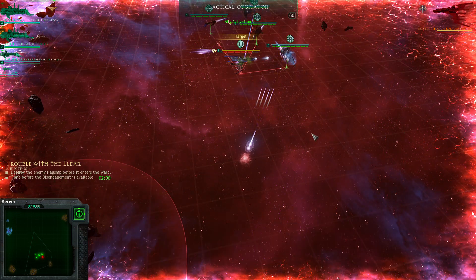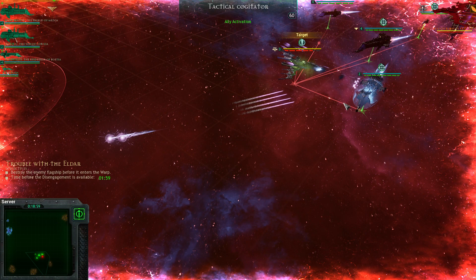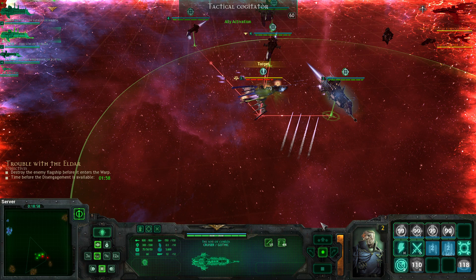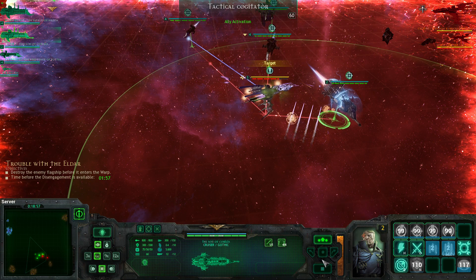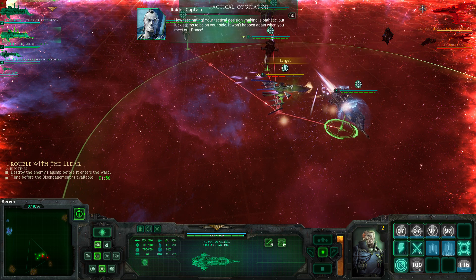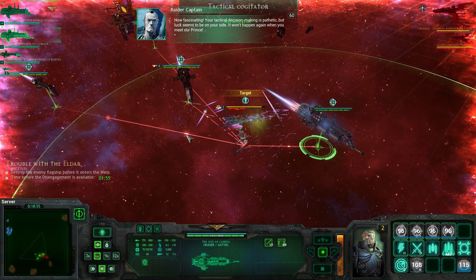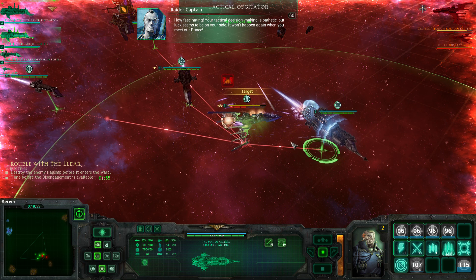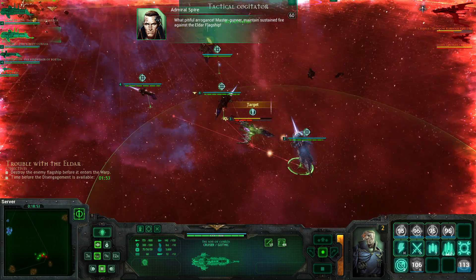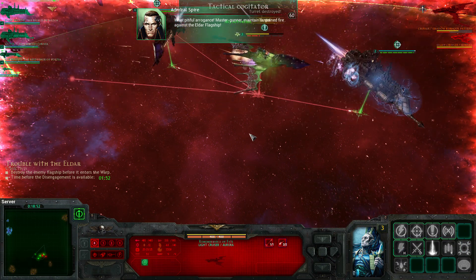Another ship is coming in and there are torpedoes incoming! An Eldar voice taunts: 'Your tactical decision making is pathetic — but luck seems to be on your side. It won't happen again when you meet our Prince.' Imperial response: 'What pitiful arrogance! Maintain sustained fire against the Eldar flagship — there's a light cruiser coming too.'